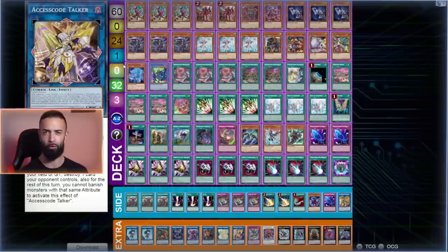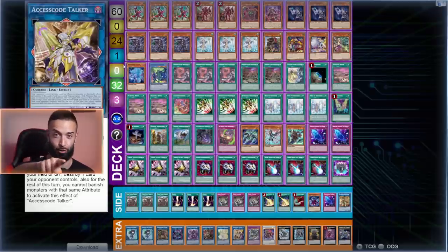I put in a big Scareclaw engine to have a strong grind game, and Donner is nice to free up the zone for Fenrir at times. The deck is absolutely beautiful — it doesn't lose unless you misplay. Hope you guys enjoyed this video. Make sure to smash the subscribe button and the like button — I'll see you guys next video. Peace.